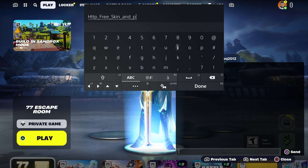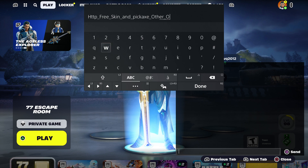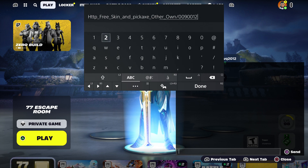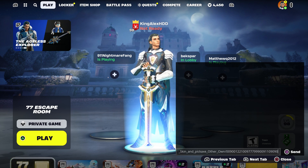Make sure you type in 'pickaxe', then type in 'others' which represents the guitar. Now we're going to put the code for the skin — make sure you type in underscore and 'own', then put dash and enter: 009-001-221-009-777-999-009-1109090. Just like that — press done and send it.